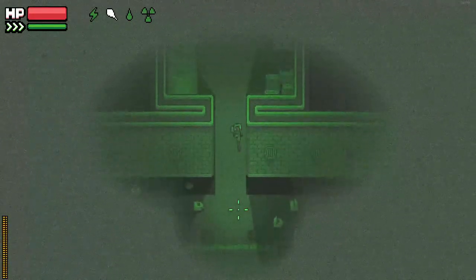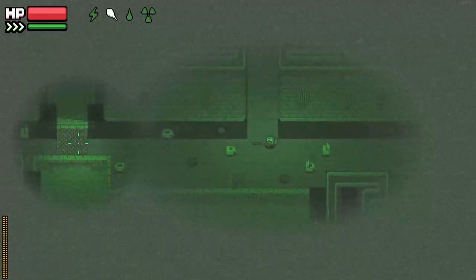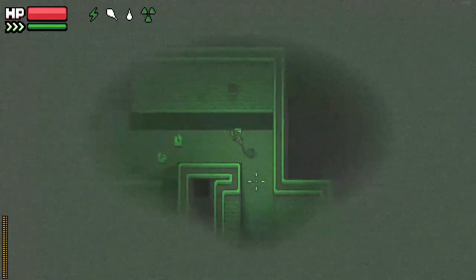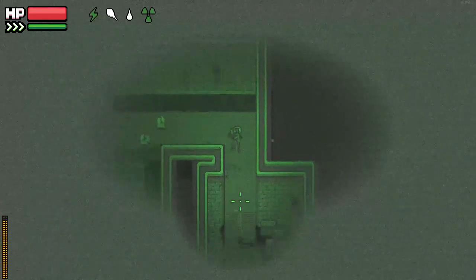Rats. Rats appear to only spawn in the tunnels under the swamps. They are hostile to humans and do only small amounts of damage. However, each successful attack will create a bleeding wound.